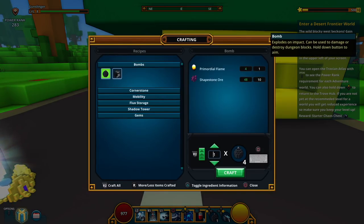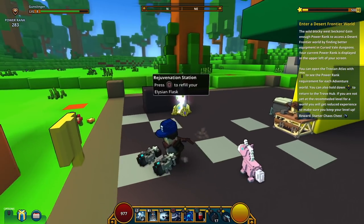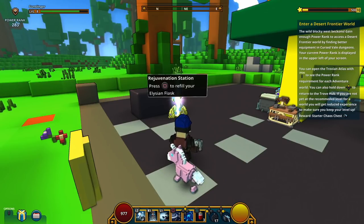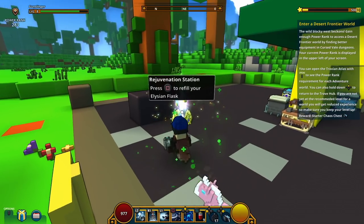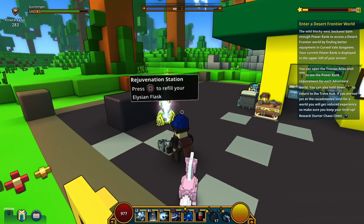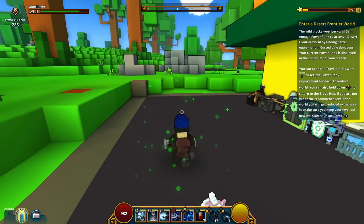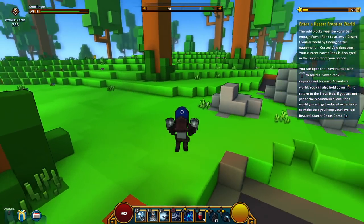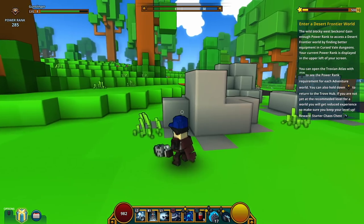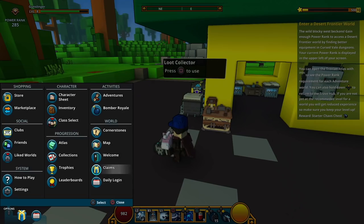Now that we have what we needed for the bombs, let's make some. The maximum we can make is four. Craft — and there we go. Now that we're here, we can replenish our rejuvenation spells. Just hold square and it's on the bottom right here — it pretty much regenerates some of your health. It's really useful. Every time you go home you can replenish it and you're good to go. The bombs we just made — you can actually throw them. The left here throws a bomb and makes an explosion.